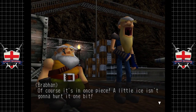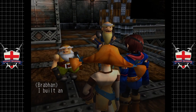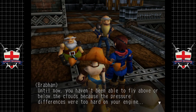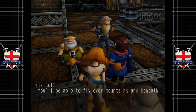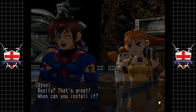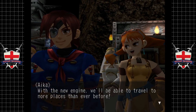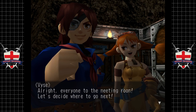Of course it's in one piece — a little ice isn't going to hurt it one bit. Captain Vaze, about that book from Yafatoma — I built an engine for you using the plans in that book. Until now you haven't been able to fly above or below the clouds because the pressure differences were too hard on your engine, but now that's not a problem. You'll be able to fly over mountains and beneath large islands — flying all over the damn place. I'll install it tomorrow morning at the crack of dawn. With the new engine we'll be able to travel to more places than ever before. You can literally go everywhere now.